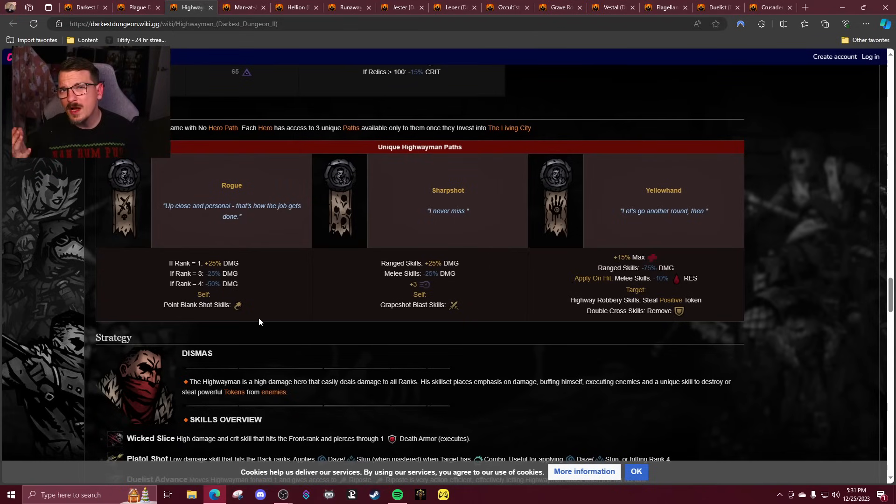Highwayman. Rogue — I'm going to give like B plus. It's fun, but I think it needs more. It's just like: PBS, Duelist's Advance, PBS, Duelist's Advance, or sit in the front ranks and do Wicked Slice over and over. I think it could have a bit more dynamic feel to it — more than just play front rank, do PBS, big damage, move back, come forward, have some riposte. It needs more character. So I'm going with B plus, maybe A minus, but B plus is a good spot.